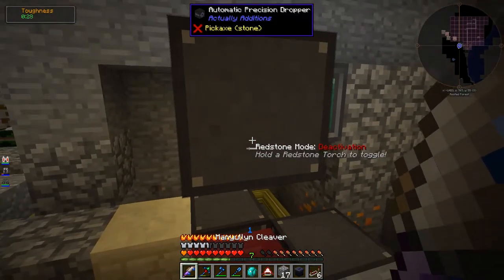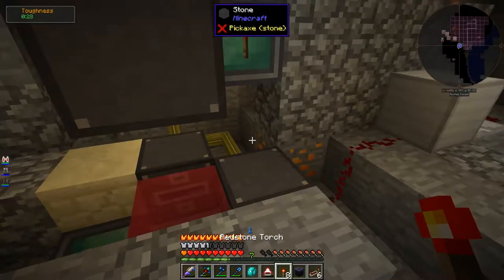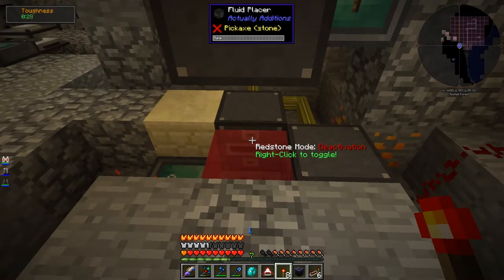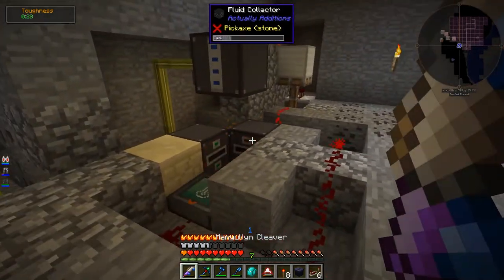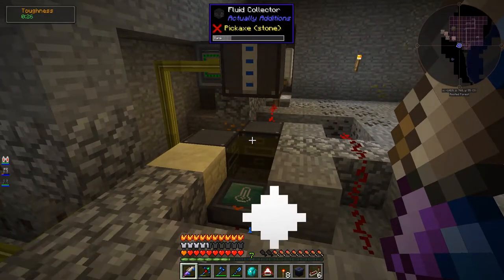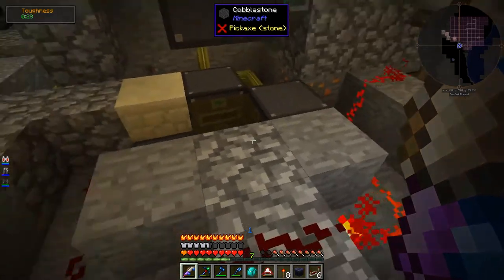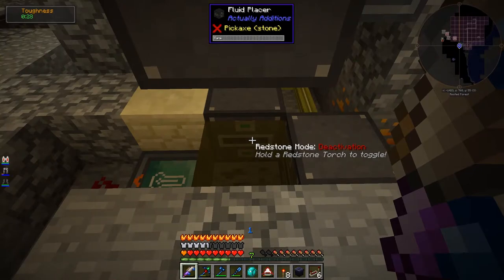So let's test this for real. That's on deactivation, so this thing should always be active — we want it to just always drop whatever's inside of it. I also set this fluid collector to pulse just to make it stop doing anything, so I'm gonna set this to Deactivate, which means it should just collect. And then everything should start running until this fills up. I saw the seeds drop, but then they just disappeared. What just happened?